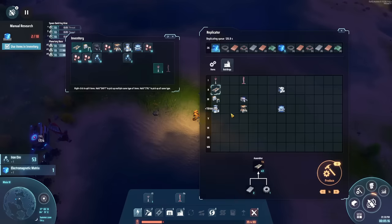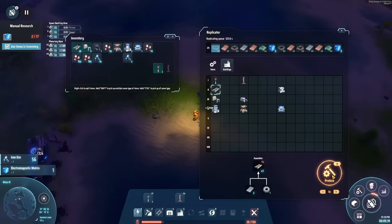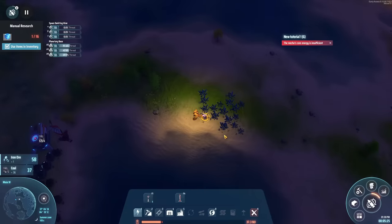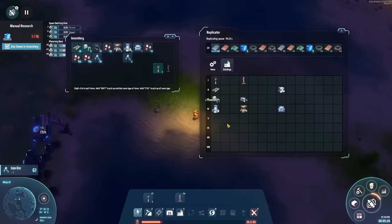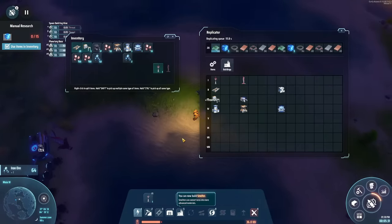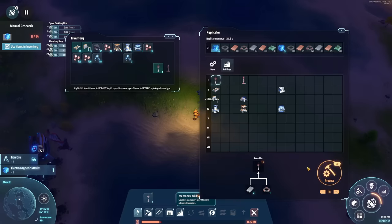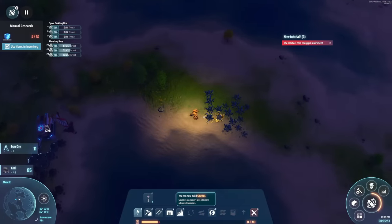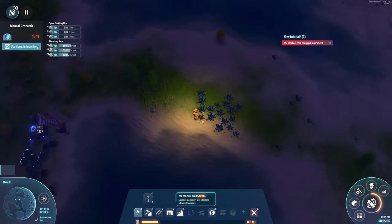We can then go all of this after this. That one goes out and then we go here — one, two, three, four — and then we just need to build something else afterwards. We got the research done — that is great! Electromagnetic matrix: we're getting all the science sets we need, and after that we need to start building stuff. We have a specific amount of things we need — belts is one of them, inserters, power poles, and wind turbines. We need four of these.